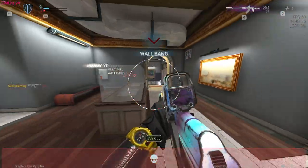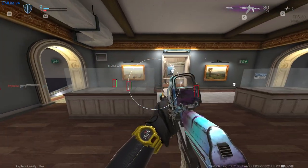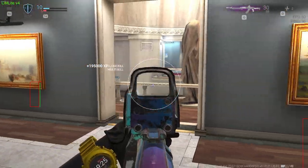So we're going to kill this guy real quick. Easy pick. We've got an enemy right there over the middle — he doesn't know what hit him.